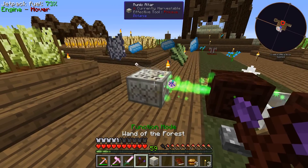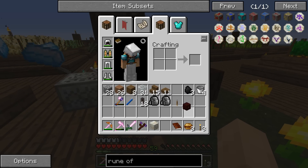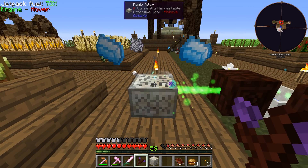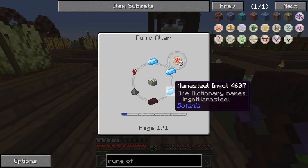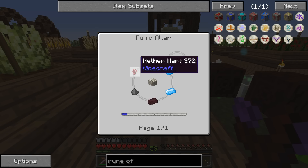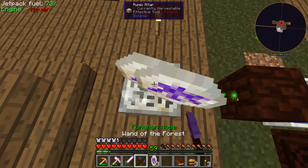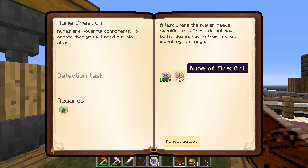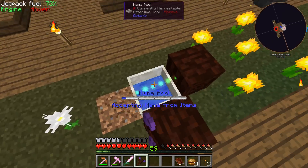Let's shoot some of that mana in and get this rune starting to create. We're making our rune of water — very nice. While we're waiting for that, the rune of fire is some more mana steel, some nether wart, gunpowder and nether brick. It's done — so we drop the living rock on it, hit it again with the wand of the forest, and we have our runes of water. Very good. The rune of fire — I think we should be able to make that as well.